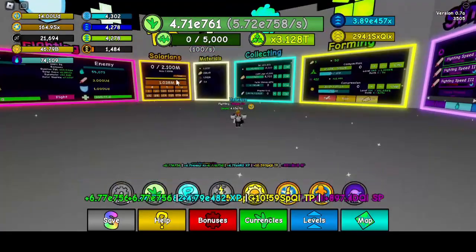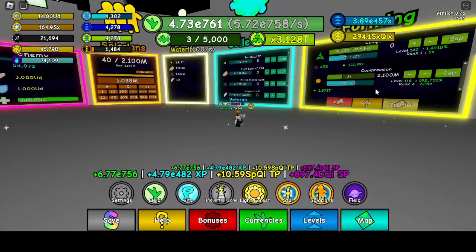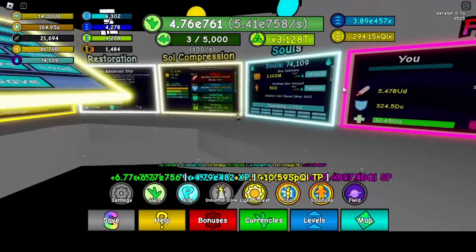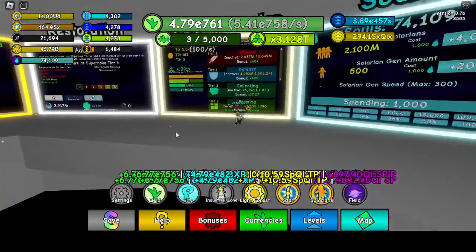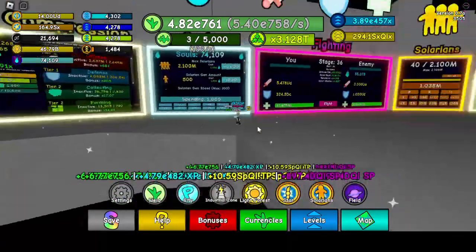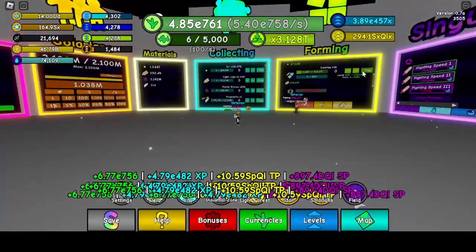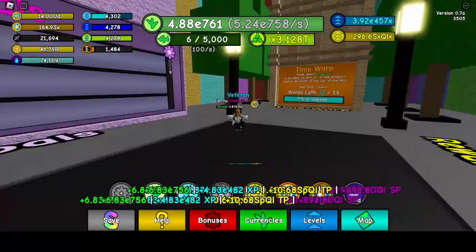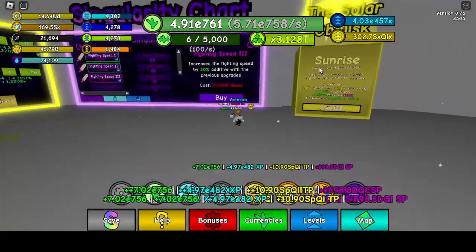I'm going to go and get some more soul compression. Also, it now costs more souls to get more solarians — before 4,000 was 20,000, but now it's only 4,000. You can see that I'm still earning a lot of compressed soul. Now I'm going to put all my solarians into sunrise fighting multi, and then I'm going to do a time warp, because that should give me more fighting multi.